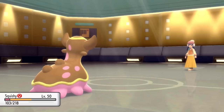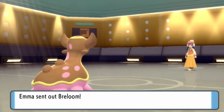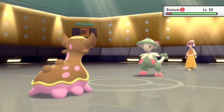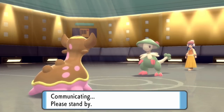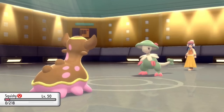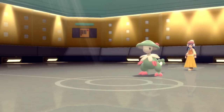Gastrodon is looking pretty solid at about half health. They do have Breloom left — the snail's arch nemesis, aka Grass. But I obviously can't really do anything here. Breloom goes for Bullet Seed — actually good that they didn't go for Spore and start setting up — and Bullet Seed takes care of Gastrodon. But Gastrodon did what it needed to do; from the start I knew that Ice Beam was going to be clutch against that Dragonite.